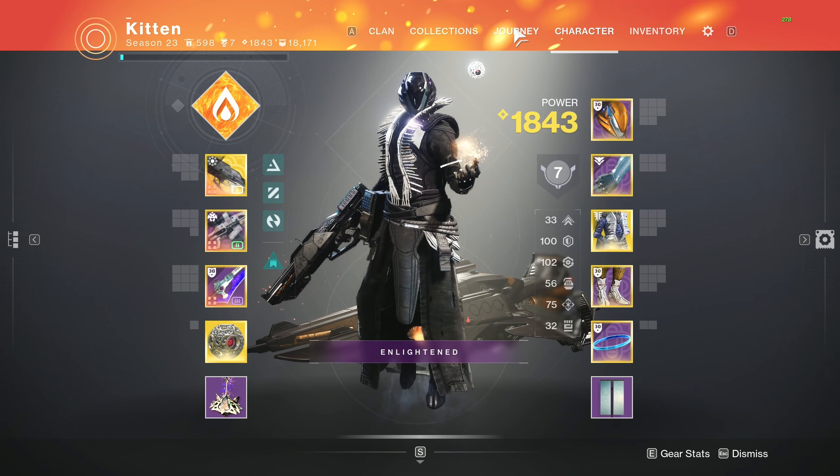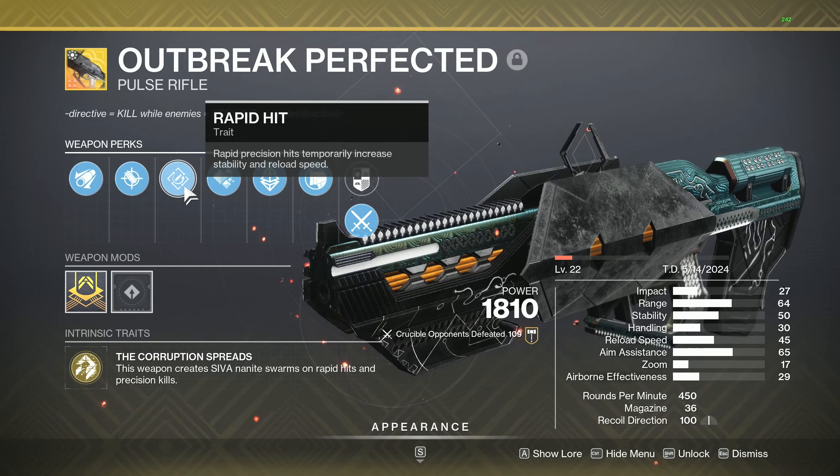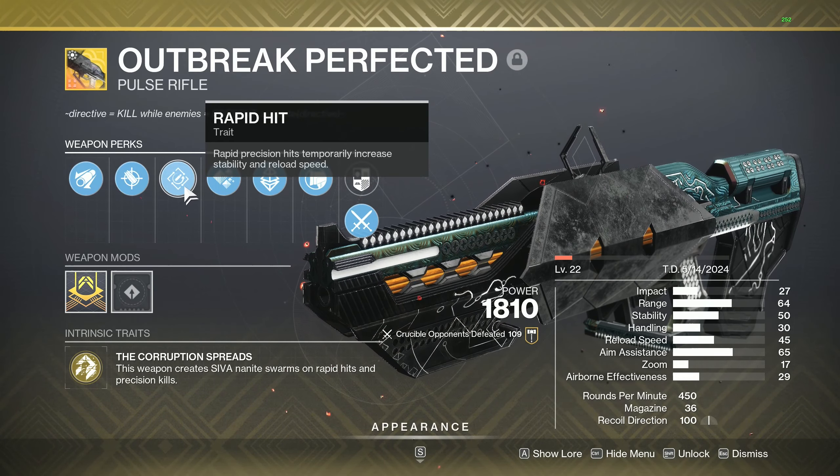What is going on YouTube? My name is Mendez and in today's video we're going to be covering the brand new crafted Outbreak Perfected. This weapon just came out this reset with the returning Zero Hour mission. Rapid Hit is the perk that we unlock this week. Next couple of weeks we will be able to get the roll that we will discuss about in this video.